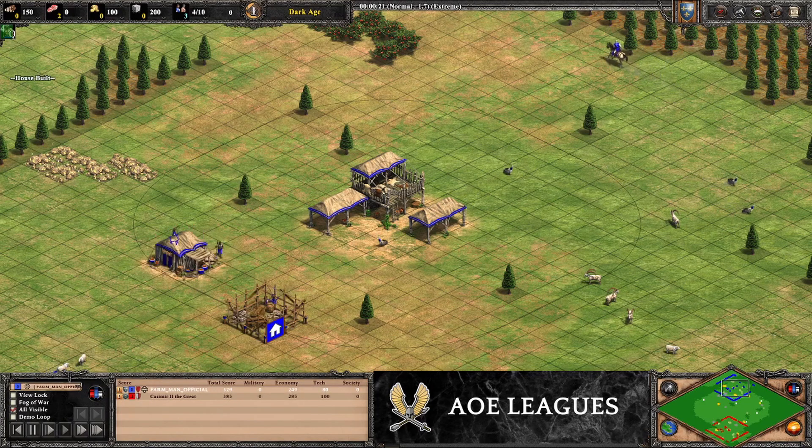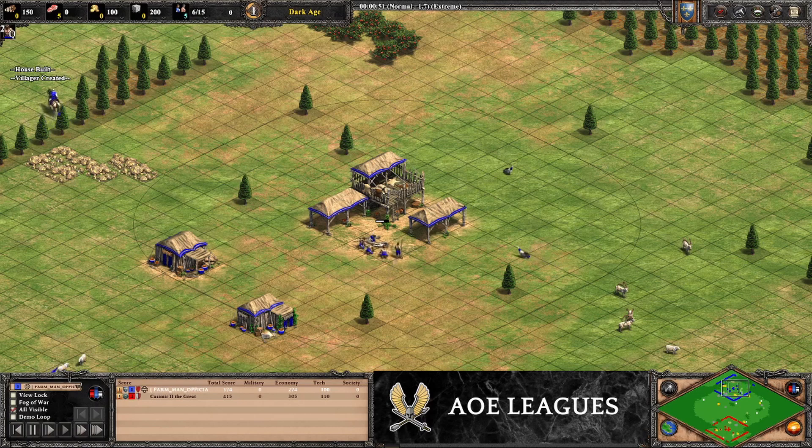Welcome back everyone. Today we've got an interesting build order — I hardly ever play Franks and I hardly play arena, but today we're combining both. We're going to go for about a 17-minute castle drop with one stable knights production to support your villagers and attack with. Then very quickly after that you'll support your knights with throwing axemen, as your opponent is probably going to want to go for spearmen and pikemen.